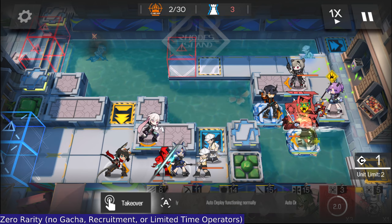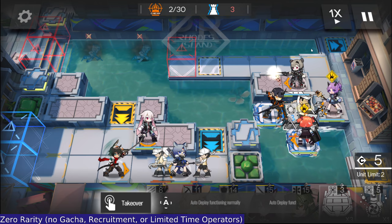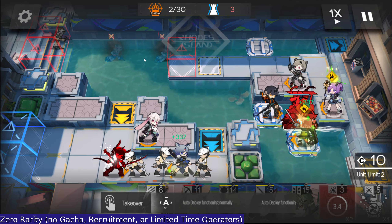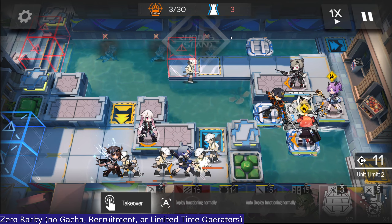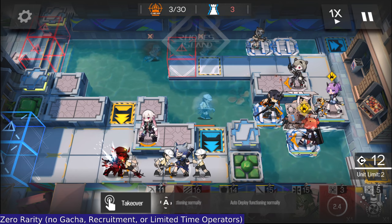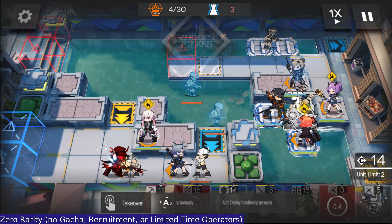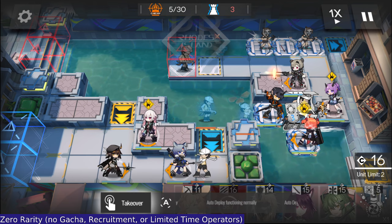Another thing to note is in a second I'm going to start putting down pads on the top row here, and that is to keep these Harpoon Swimmer guys from killing Absinthe. Because they get an attack boost when they're in the water, and with the attack boost they definitely have enough power to kill Absinthe. Without it, she can survive.